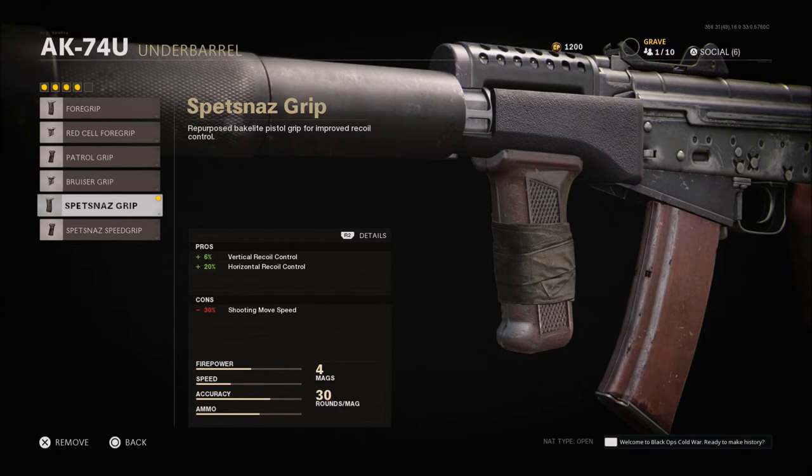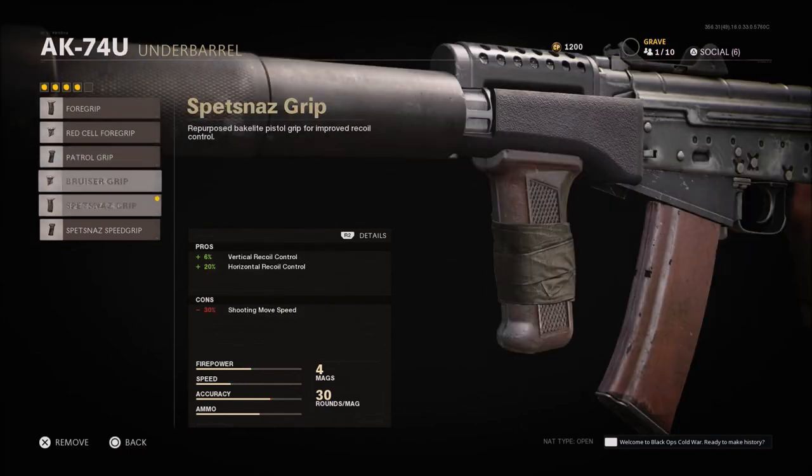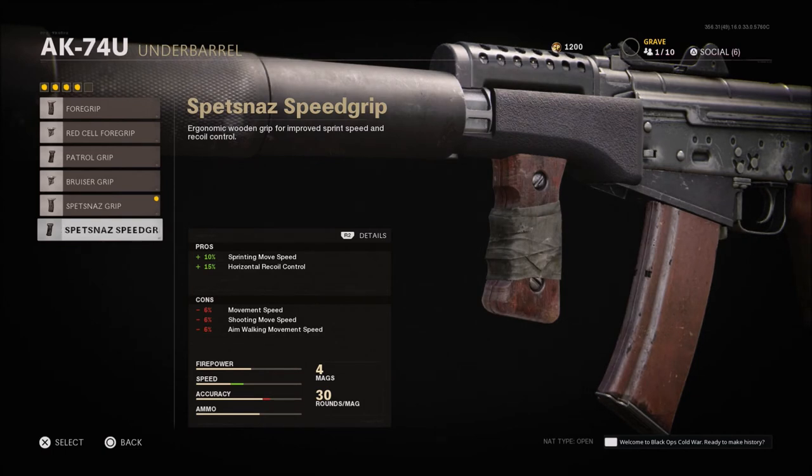When it comes to the underbarrel, the Spesnaz grip is really nice, but the 30% shooting movement speed con is a problem. I was going with just the regular foregrip, but wanted some vertical recoil control since this gun has predictable vertical recoil and moves side to side. I've been playing with the speed grip lately, which gives you sprinting move speed plus horizontal recoil control. We still don't have vertical recoil control, but that sprint movement speed feels really nice with this gun. The cons are movement speed, shooting movement speed, and aim walking movement speed, but only at 6% each — not that bad. I'd highly recommend trying the speed grip.